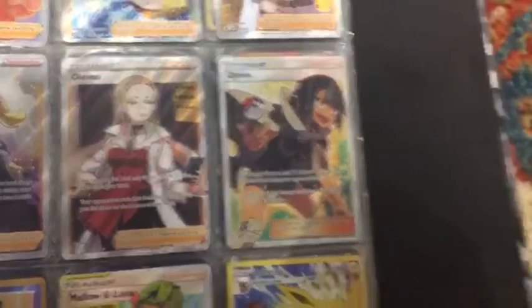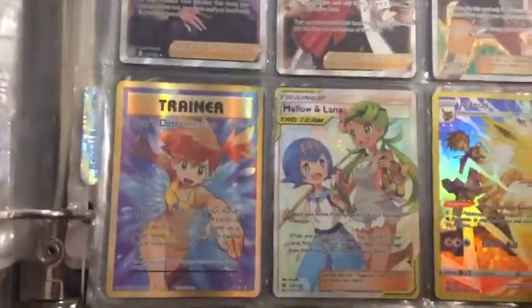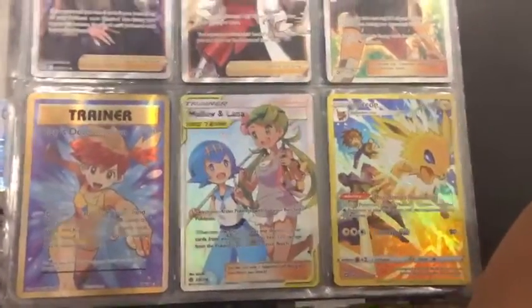Oleana. I got Zinnia. Misty's Determination. Malo and Lana. Jolteon Trainer Gallery.